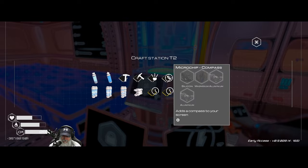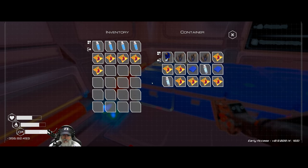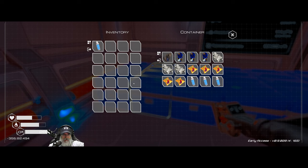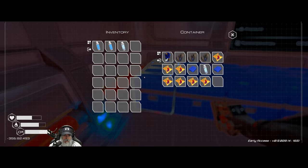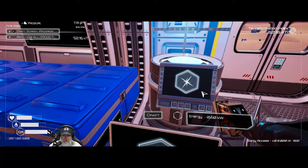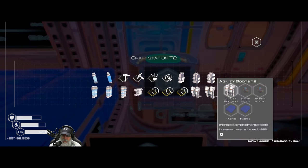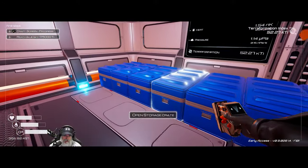What does the compass need? It needs two aluminums, a silicon, and a magnesium. We need a bunch of aluminum to build the stuff we're going to need. Since there is aluminum in that biome with the super alloys, we'll run back there, get the super alloys so we can make these, and also grab a bunch of aluminum while we're at it.